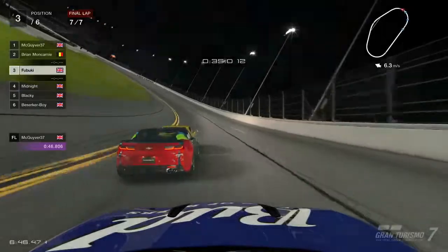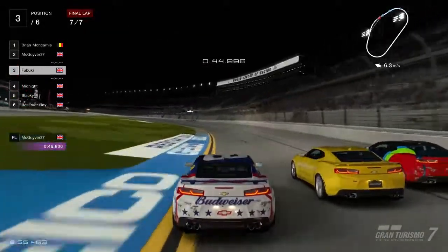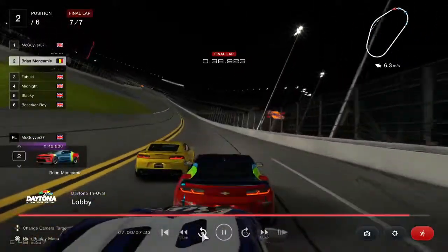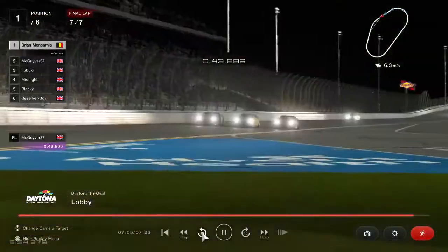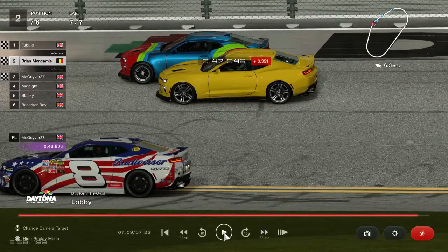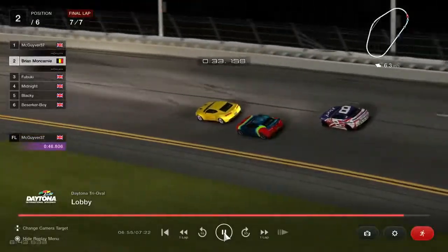Coming around the last corner for the last time — Fabuki's got a lovely drive here, coming up to the line. Look at this: three side by side coming up to the line. Who's going to take it? It's going to be Fabuki from Brian from MacGyver. Let's have another quick look at that again — that was so close. Somehow Fabuki won — goodness me, how did that happen?